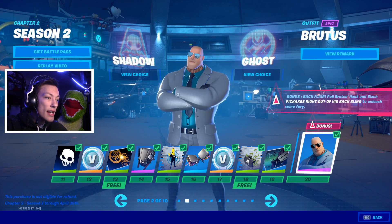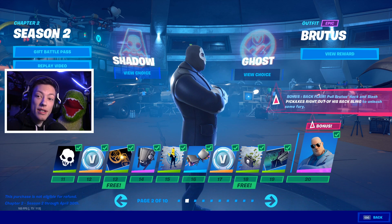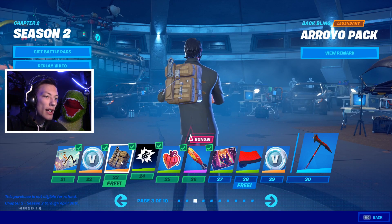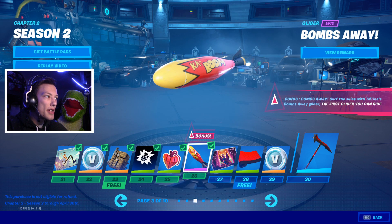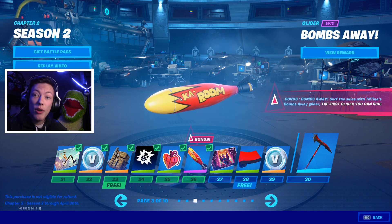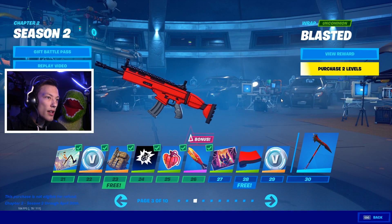The next thing I want to look at is Brutus. You can choose Shadow or Ghost — that's something really cool. I want you guys to comment down below if you're going to choose Team Shadow or Team Ghost. We've got a nice backpack, and there's also a glider — it's a nuke, and I think you surf on it. It's literally a rocket ride. That's pretty freaking awesome.